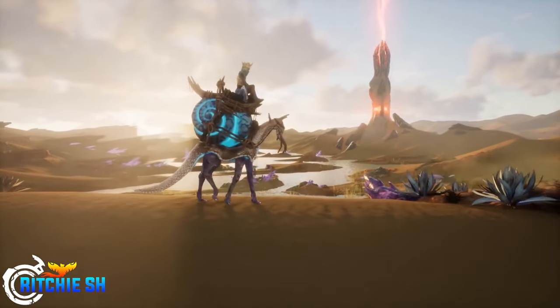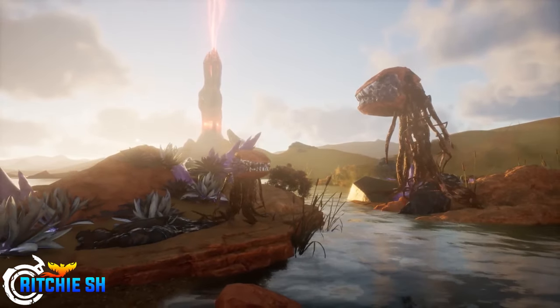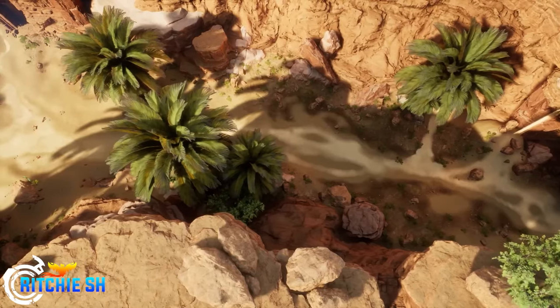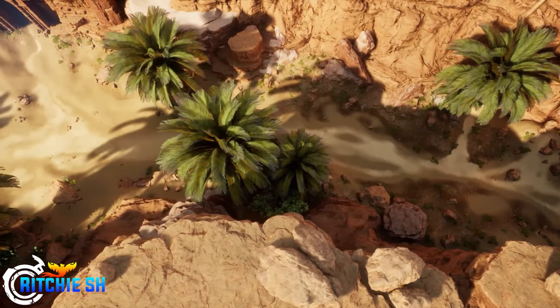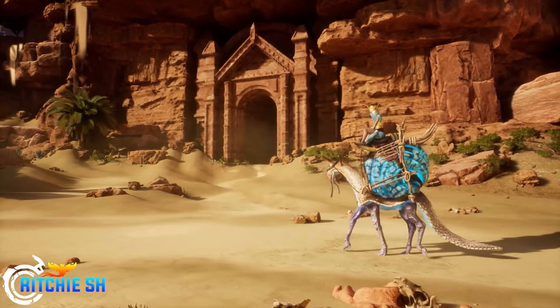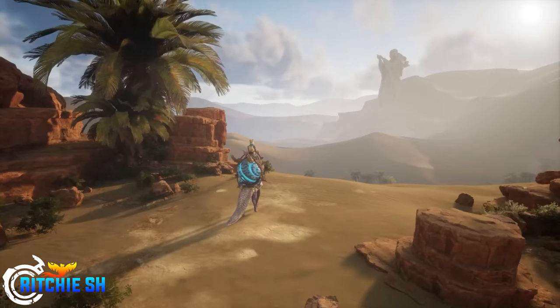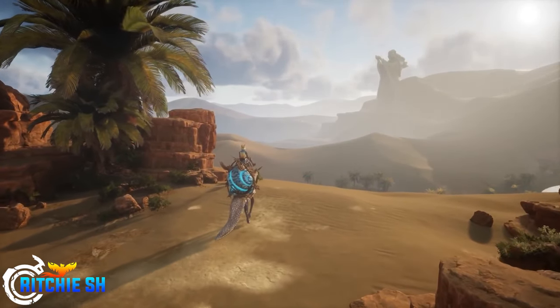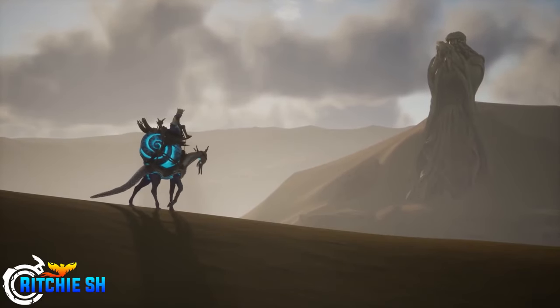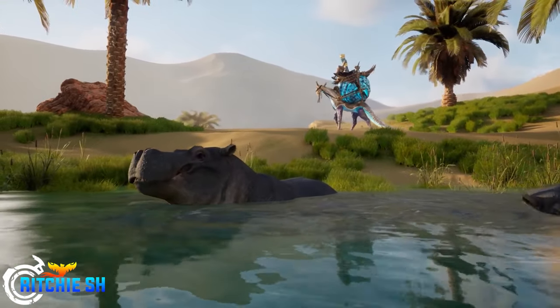We also see the model for the Lightfoot Rabbit mount, some farm ducklings, and the Shade Duckling running around with his little hat on. Intrepid has been nailing these live streams this year, partially because development is finally in a place where they can show us a lot more of these cool features they've been working on for years, as they get ready for Alpha 2. That Tulnar reveal really set this one over the top, and they'll likely continue raising the bar — we still have a ton of features yet to see, and I'm patiently waiting for that naval content reveal.